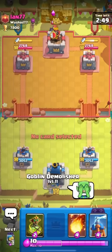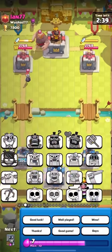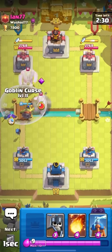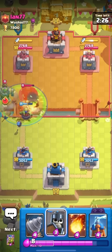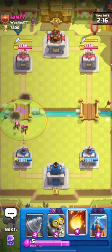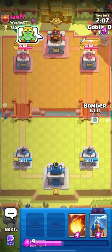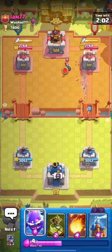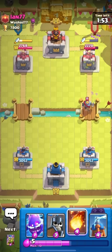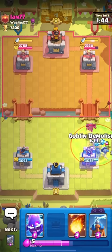We're now going to be playing the Goblin Demolisher. In my opinion, the Goblin Demolisher is a very unique card. I think it's kind of funny, to be honest - I feel like it's more of a fun card than a broken card. I will be playing it in this Goblin Drill Cycle deck. From what I can see, it's a ranged card that throws little explosives, and once it's about to die, it starts running towards the tower, kind of like a wallbreaker. It's very much like an evolved wallbreaker, because the regular wallbreakers only damage if they hit a building or tower when they die, but the Goblin Demolisher blows up no matter what.